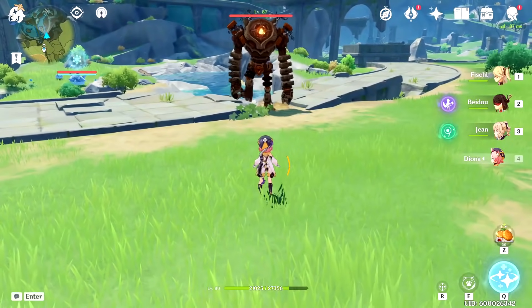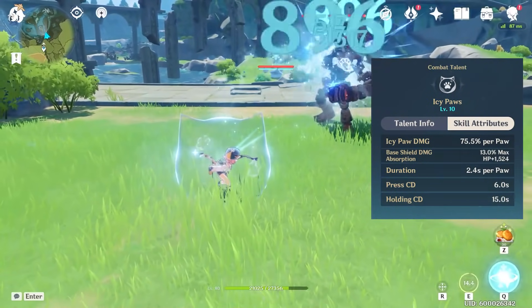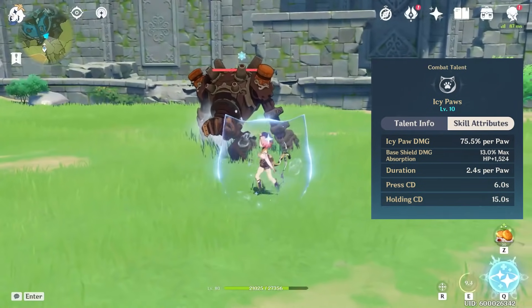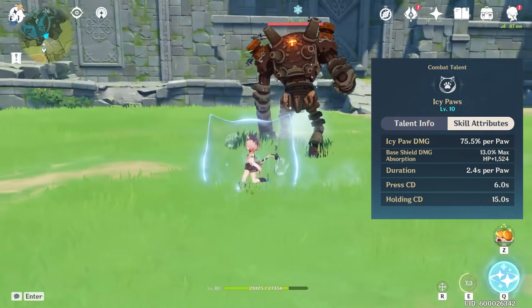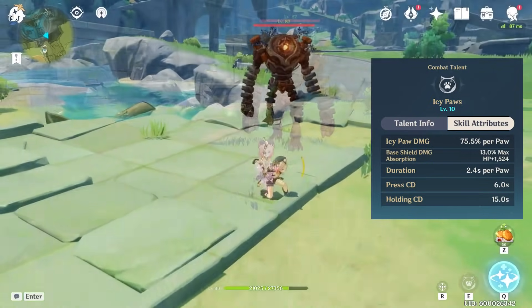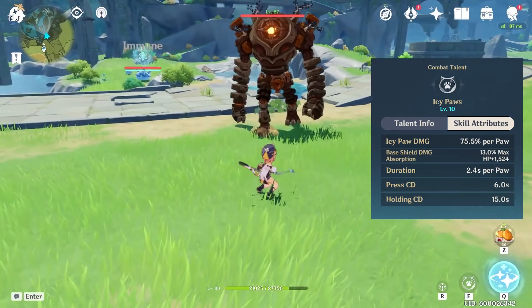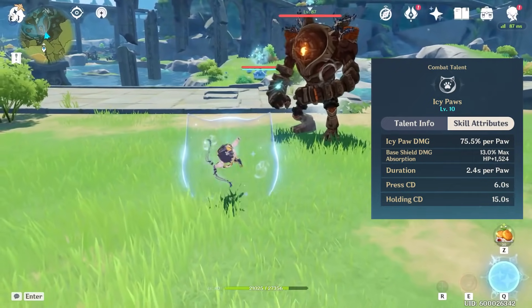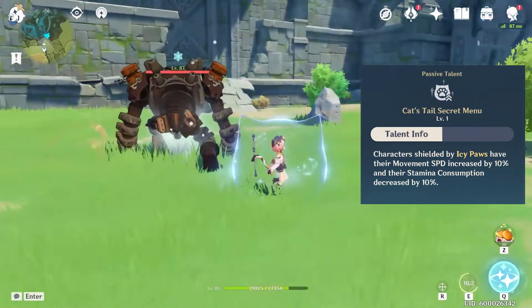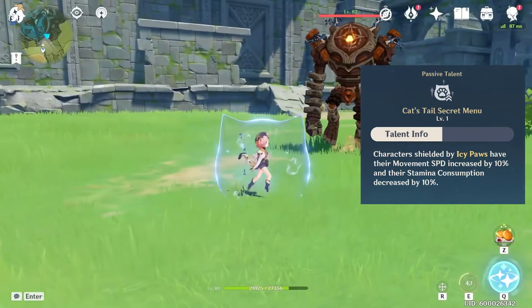Starting off with a super brief breakdown of Diona's abilities, her elemental ability can be used by either tapping or holding to fire off two or five icy paws respectively. The ability creates a shield based on Diona's max HP regardless of holding or tapping, and each icy paw that hits a target extends the duration of the shield by a fixed amount. With Diona's first ascension talent, any character with her shield will also have their movement speed increased by 10% and their stamina consumption decreased by 10%.